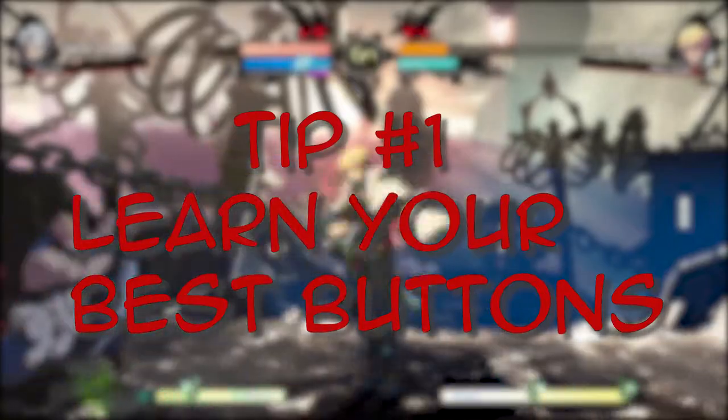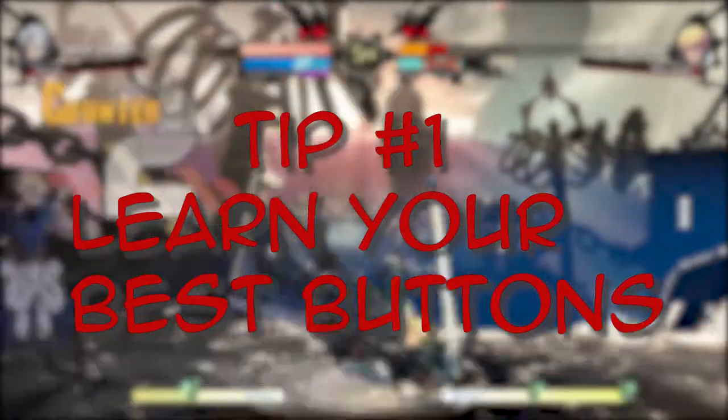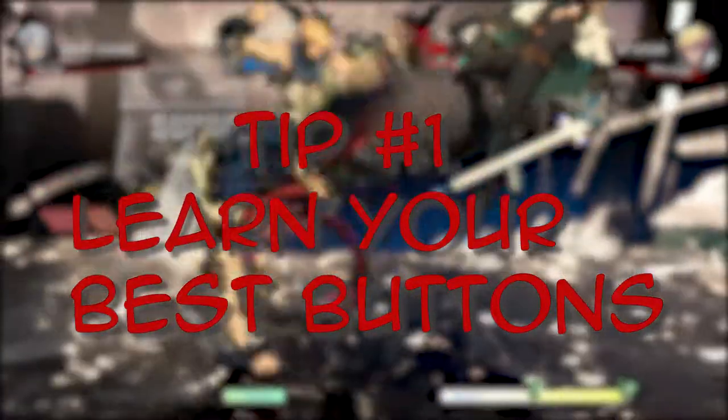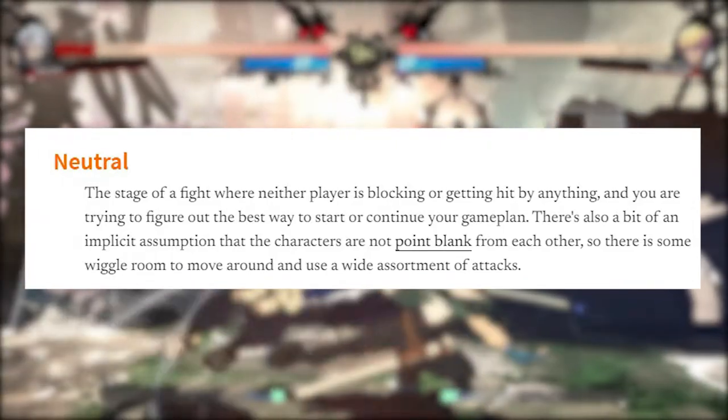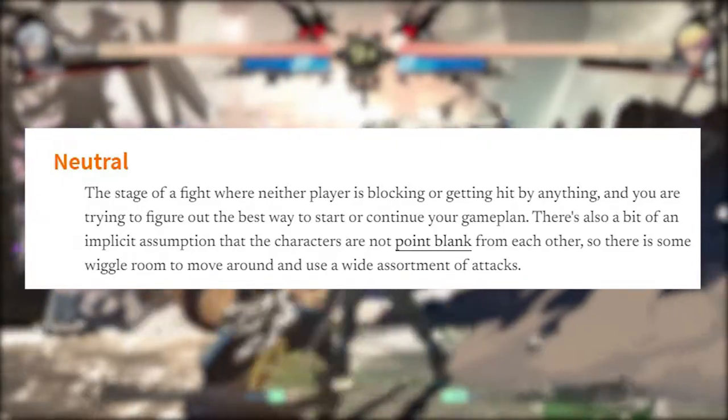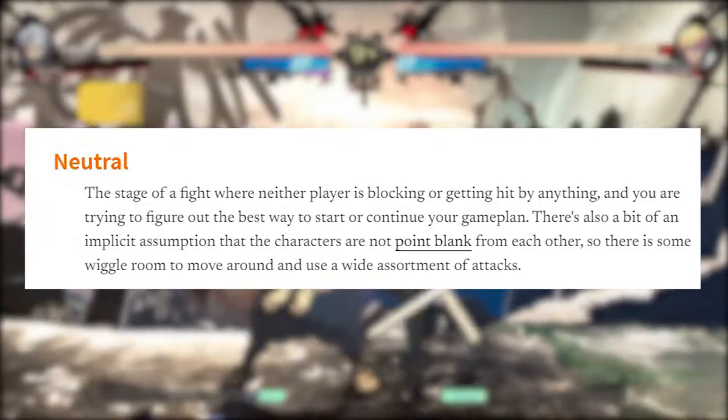First things first, we have to start with the most important fundamental in every fighting game. Dominating the neutral game will most definitely be the best way to win any match, and the best way to stay on top of the competition in the neutral is understanding what your best buttons are to stay off the receiving end of some huge damage. Neutral game is any point in the game where you and your opponent have distance between you and neither of you are blocking and attacking.